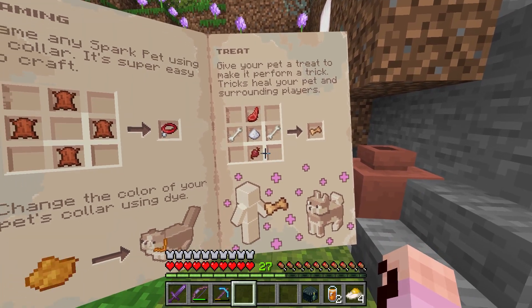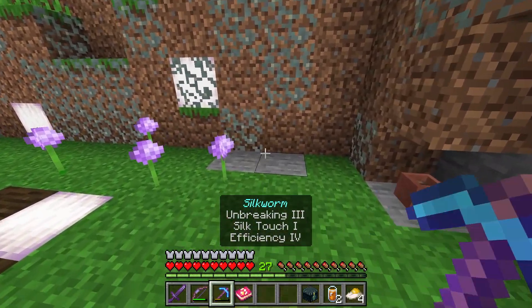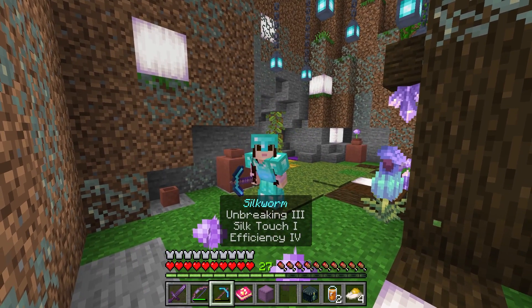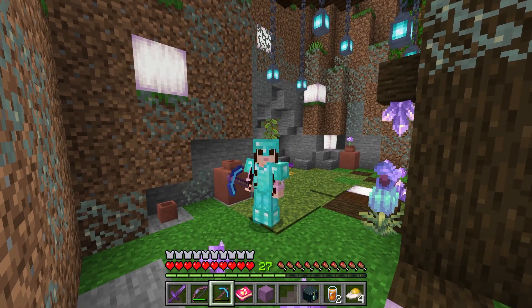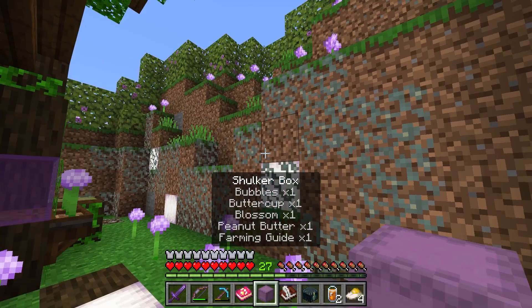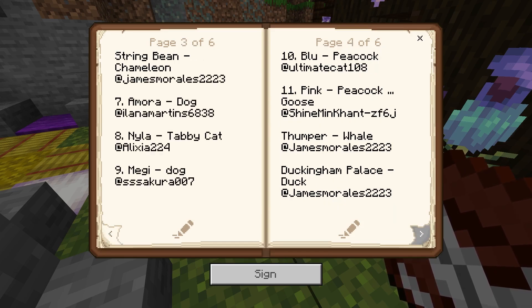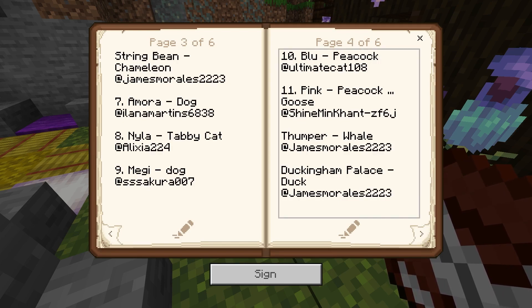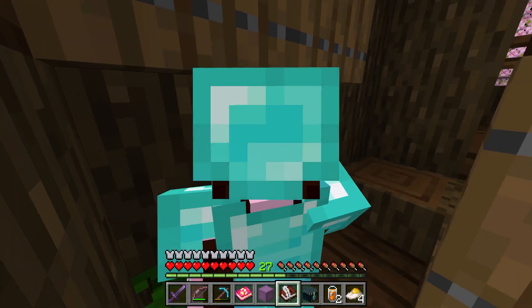I have a ferret in real life and I'm so excited to see if I can find her. The recipes are the same as before — we can make pet collars to tame our pets, dye the collars, and make pet treats. Since we lost all of our pets, we're going to say they ran away for the lore of this series. All our pets ran away and we need to rescue them!